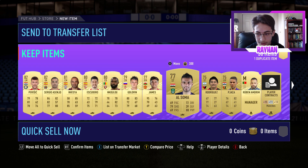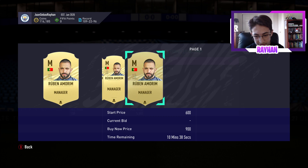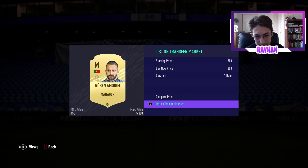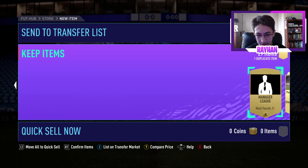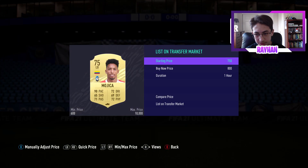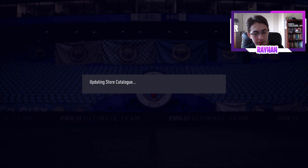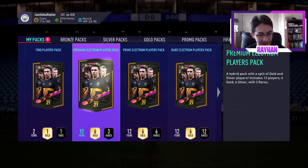Decent fodder in these packs — players I could use for SPCs in the future. Always check if players sell; I'll list the managers for discard at 350 coins. Hawk — that's actually pretty good. Mojica — listing for about 1,000 coins, someone's going to get a bargain. Let's go to the next pack.